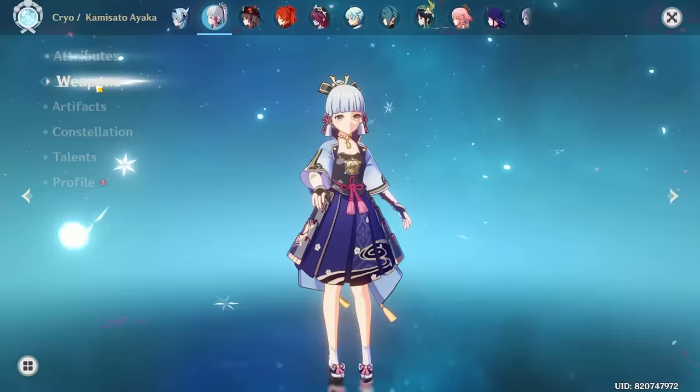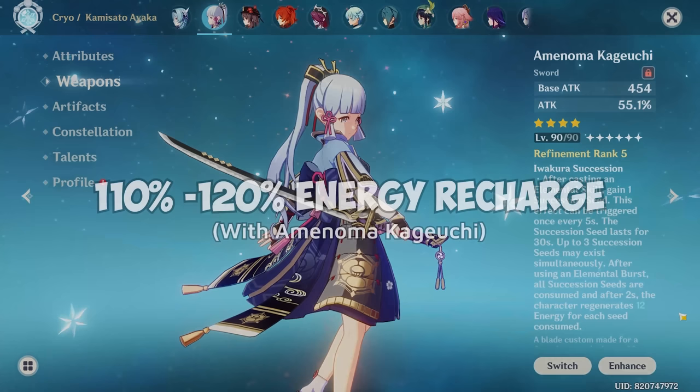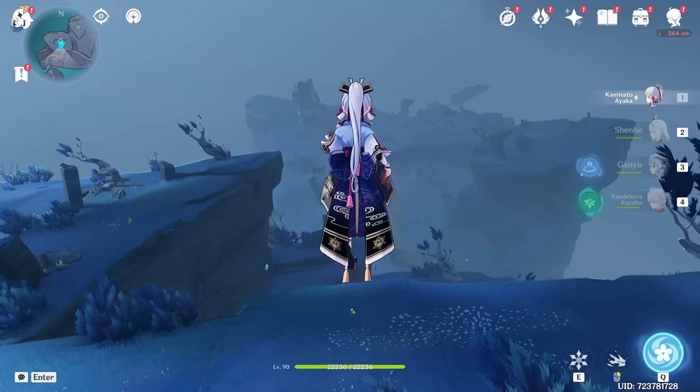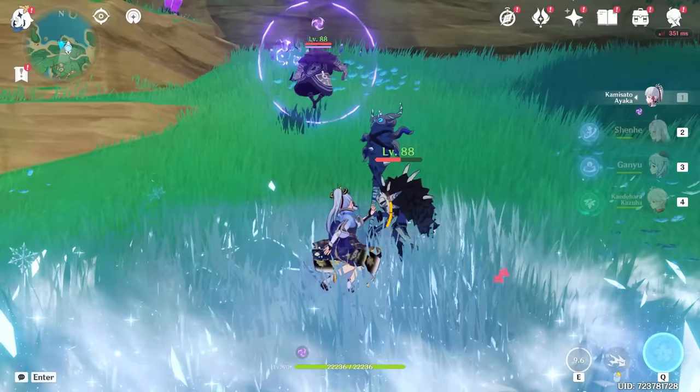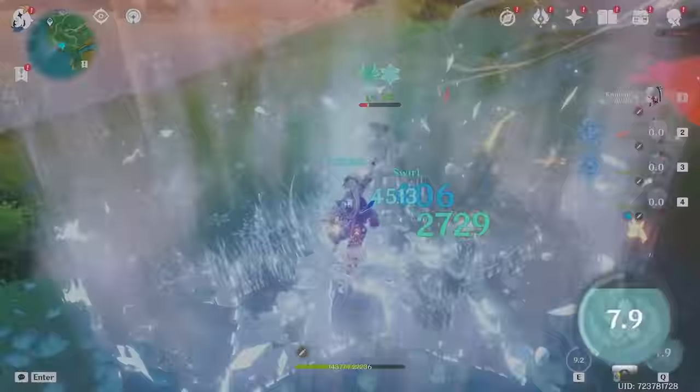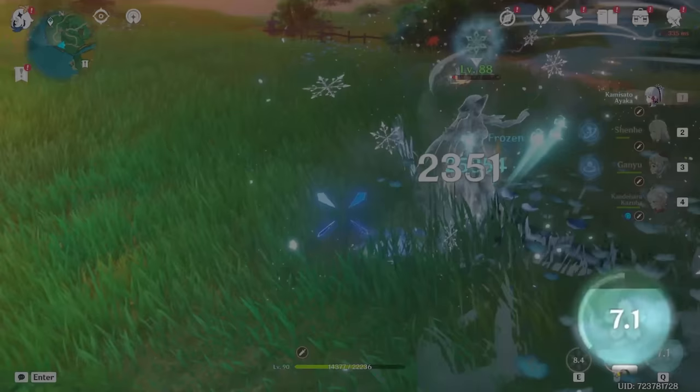On R5 Amenoma Kageuchi, your energy requirements can drop all the way down to 110–120% at worst. The weapon's passive synergizes perfectly with her and helps absolve her large energy requirements, so keep in mind to use her elemental skill to create stacks before unleashing her elemental burst — her energy may end up almost ready for her next rotation immediately.